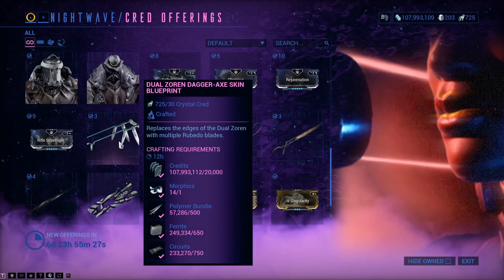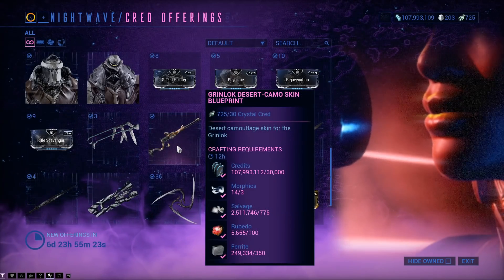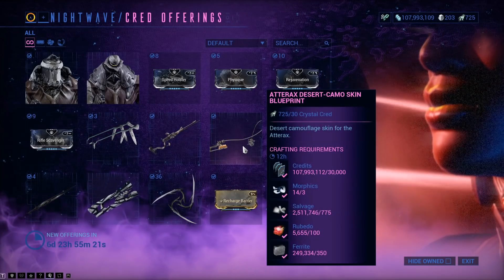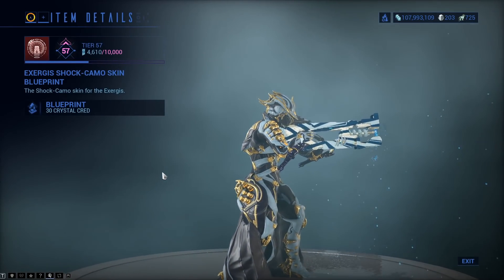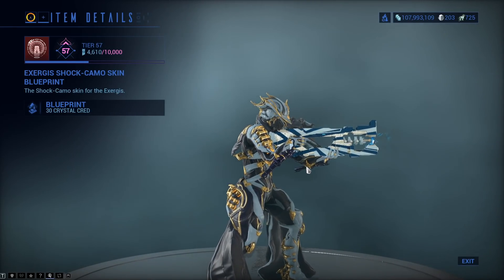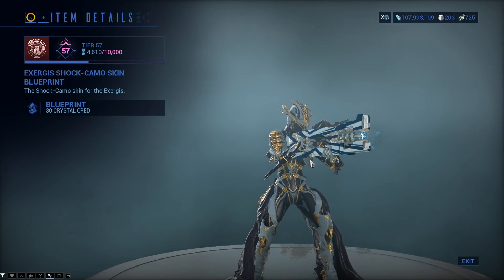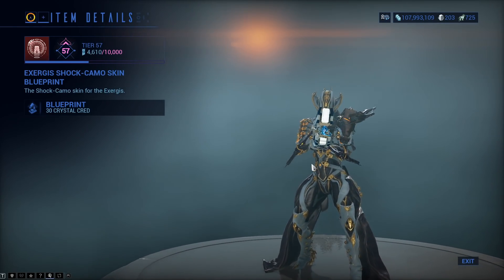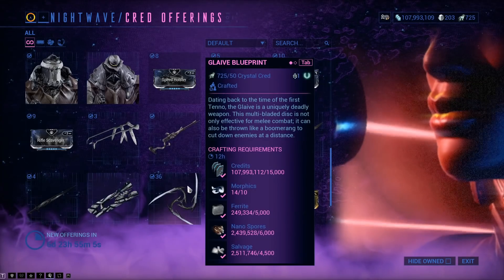For skins, there's the Dual Zoran Dagarach skin, the Grinlok Desert Camo skin, and the Atarax Desert Camo skin. And the Shock Camo skins — I liked them at first, but they just don't look great; they look better once you actually colour them.